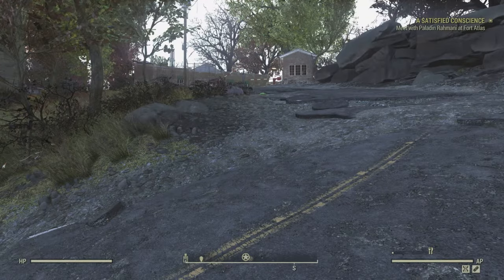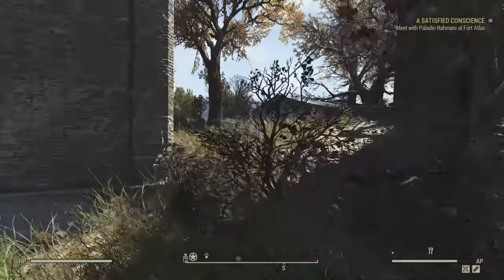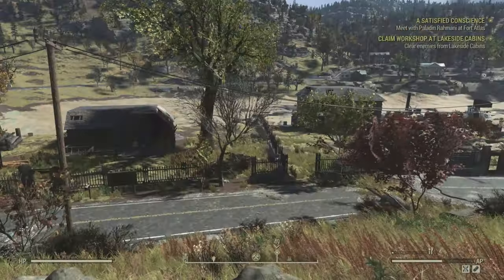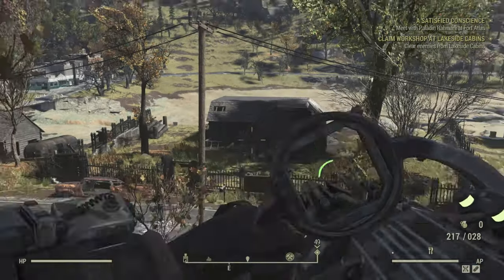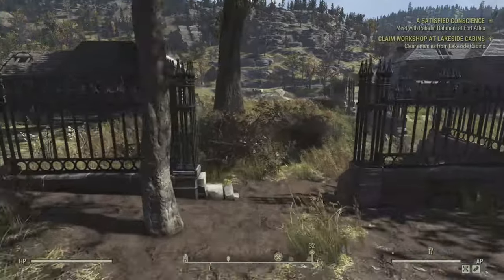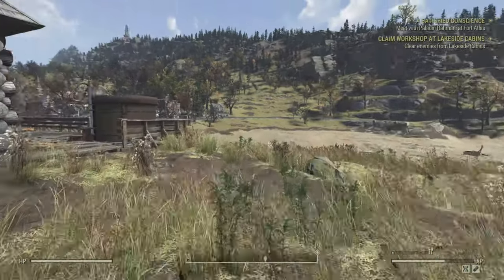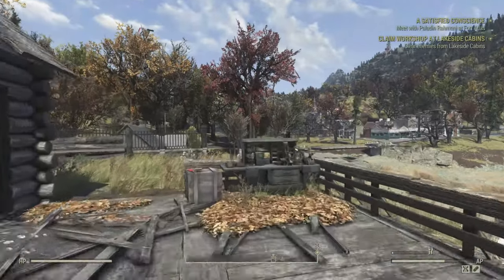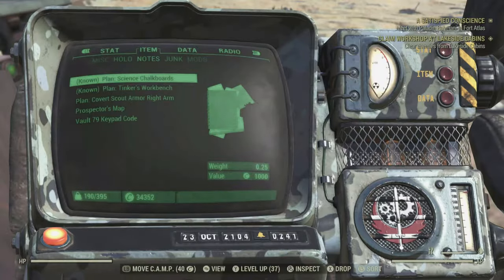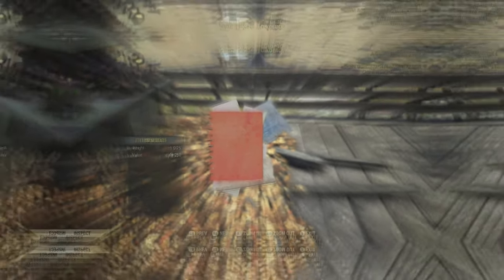So I'm going to head to the nearest point which is Camp McClintock. You're just going to run straight past because this is the closest location to Lakeside Cabins, and you want to look at the two houses. You want to go for the one on the left, follow it straight down past the fence, keep following it around this tree, head to the left, directly at the back of the building. You're going to see a Tinker's Workbench, and right next to it on this little wooden crate you're going to see the plan for the Tinker's Workbench. That will then be in your inventory and you can learn it. Upon learning it, you can then go to your camp and actually build it.